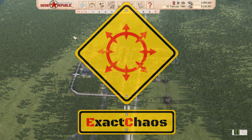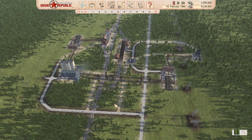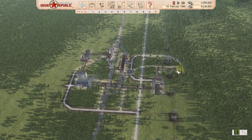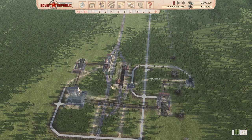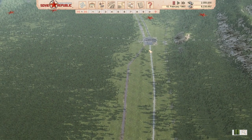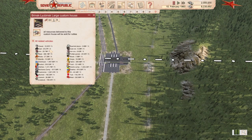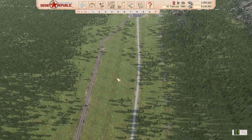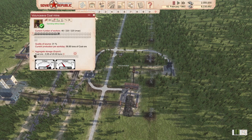Hi guys, I'm Exact Chaos and welcome back to another episode of Workers and Resources: Soviet Republic. The city is progressing quite nicely. In the last episode, I laid out our very first coal mine, plus a facility to process that coal which can then be exported directly. Now we've got our very first potential big ticket export item.